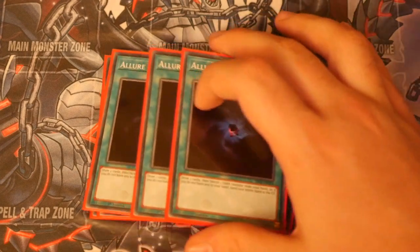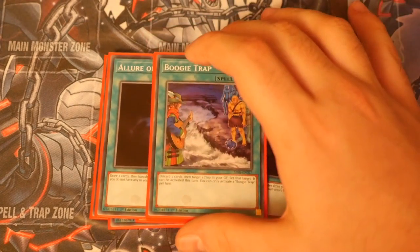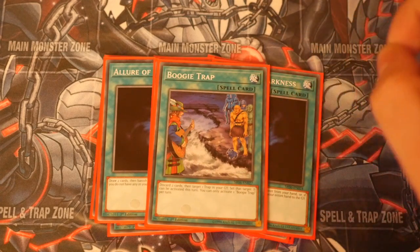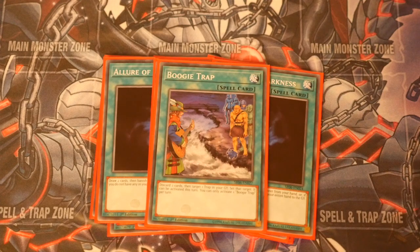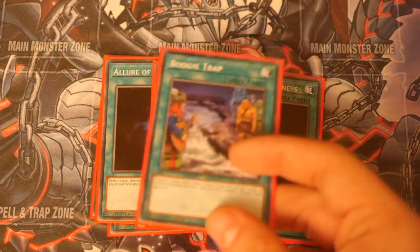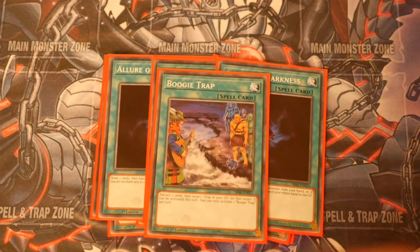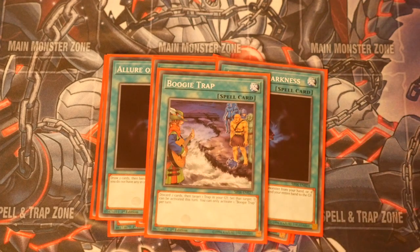Triple Lure of Darkness — all dark cards, any dead cards, banish for the plus two. The one Boogie Trap is a little bit of a luxury, but in this deck it's not too bad because you can discard two cards, target one trap in your graveyard, set that target, and then it can be activated that turn. You're going to be burning through your viruses, which is why you don't want more than one. It's a nice early game play if you've already used a virus, but it's better late game — as long as you've got the hand advantage to ditch two cards, circle around to Diablos, and then hit your opponent with another virus.